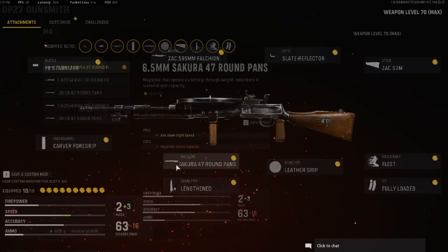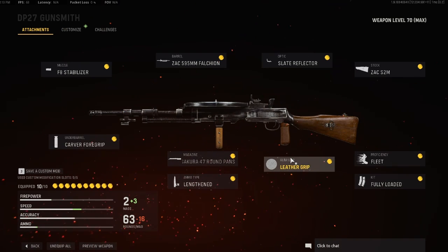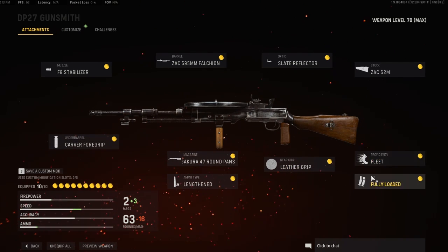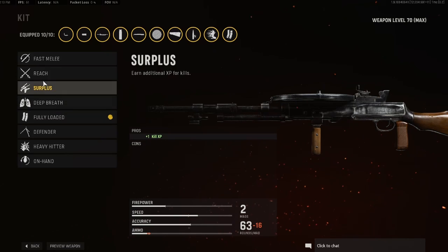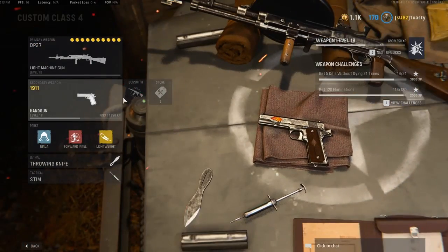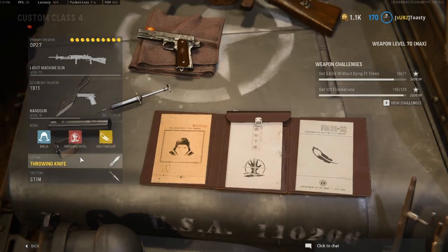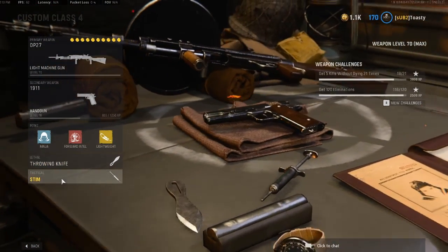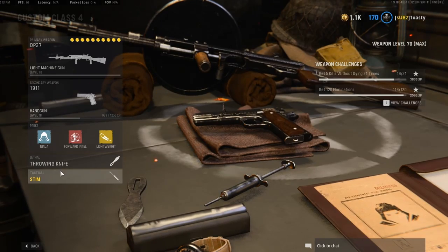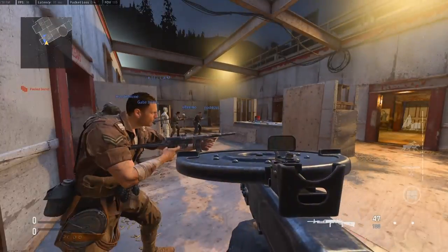I was using the carver foregrip, 47 round mags, ammo type lighten, rear grip leather, professors fleet, then fully loaded. None of these really do anything so I just use fully loaded — you can use surplus if you're trying to level up the gun. I was also rocking the pistol. For perks I was rocking ninja, intel, lightweight, and for lethal throwing knife and tactical stem. Make sure to like, subscribe!